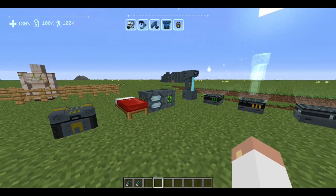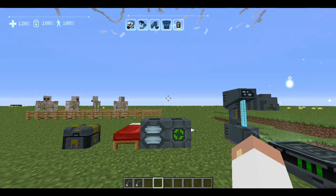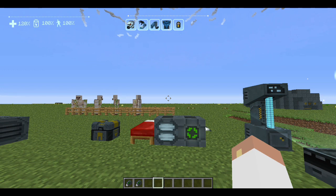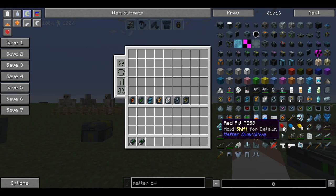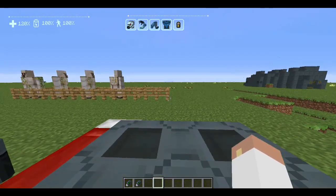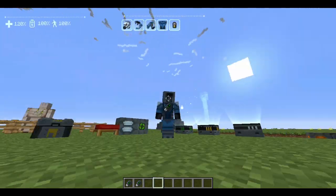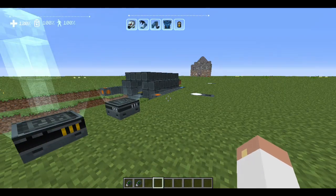Now we are getting into the fun goofy stuff. As you can see at the top of my screen I have a health symbol showing 120, 100 battery, and 100 walk speed. I went down the rabbit hole and took the red pill. The red pill can be created by finding items out in the world, killing robots, putting them together in the crafting grid. You get the red pill, jump down the rabbit hole, become a robot — and they fixed the textures so I actually look like a cool little robot now.